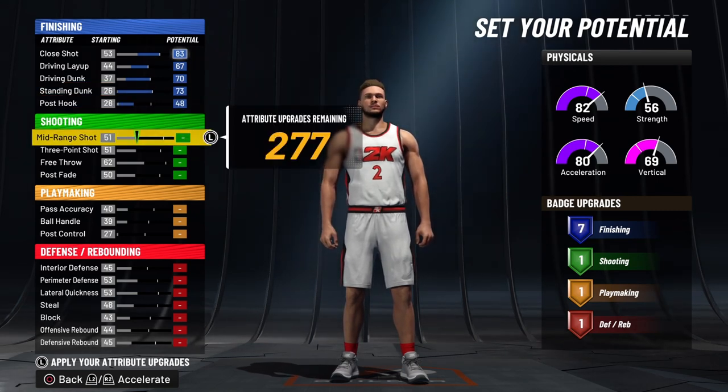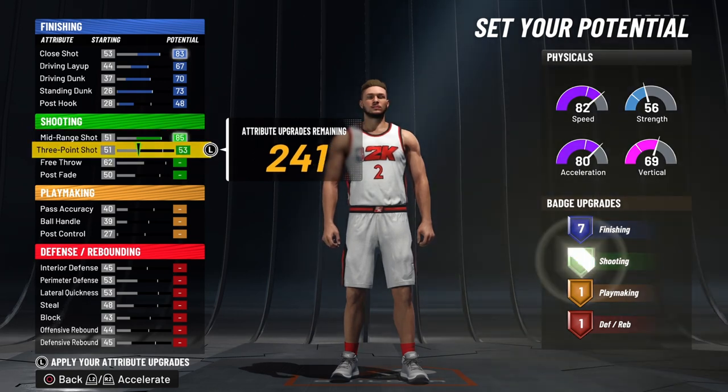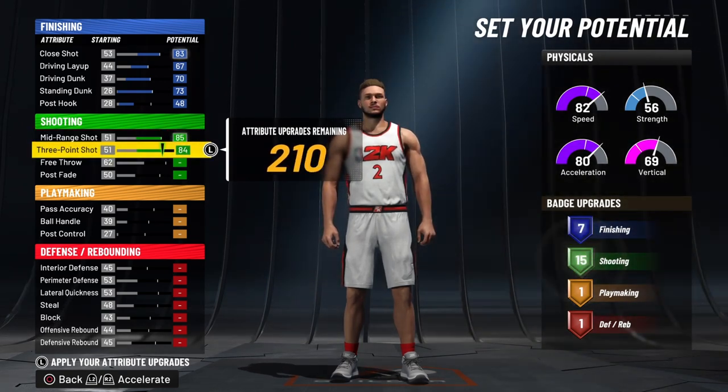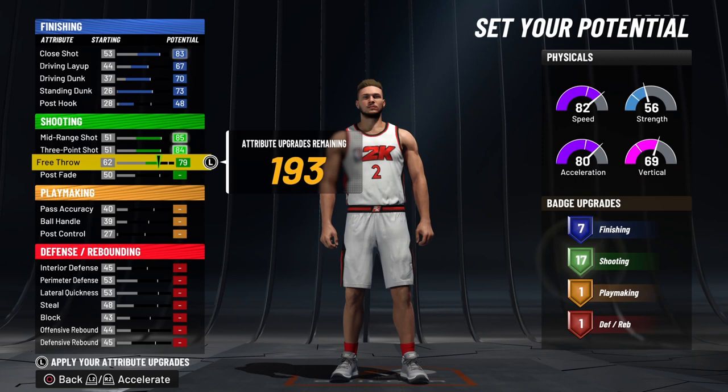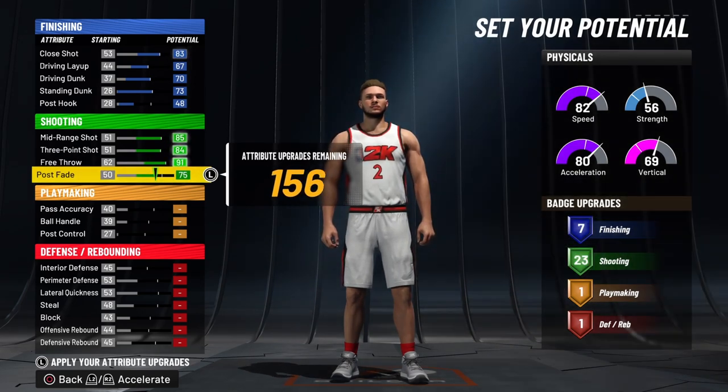Now on to your shooting stats. For your mid-range shot, put it all the way up to an 85. Three-point shot all the way up to an 84. Your free throw all the way up to a 91. Your post fade all the way up to a 75 to get you 22 shooting badges.